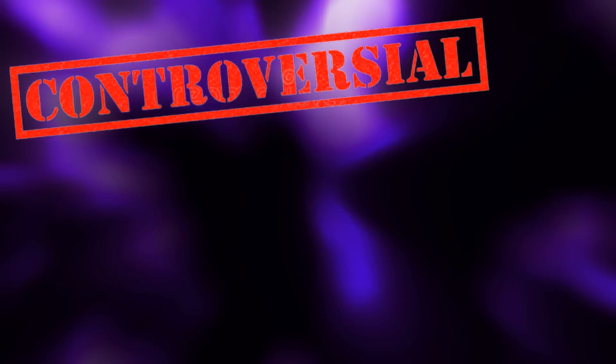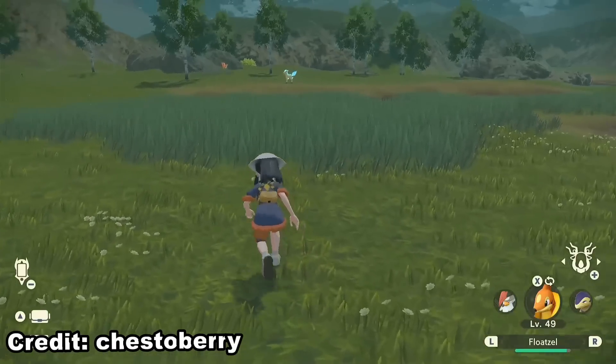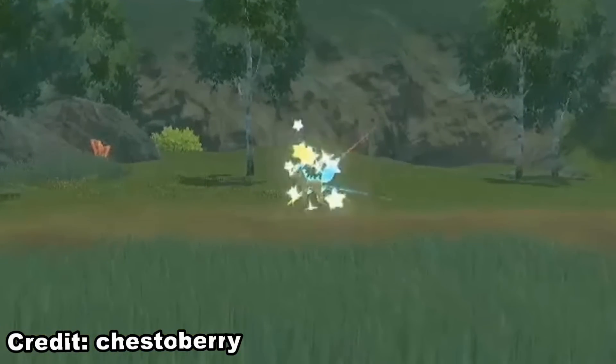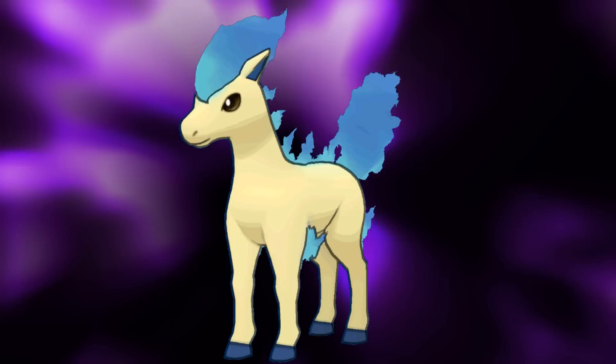One of the most controversial things, or lack thereof, in Pokémon Scarlet and Violet was the removal of the shiny sparkle sound playing when a shiny Pokémon has spawned in the overworld. When finding a shiny Pokémon in Legends: Arceus, you would first have a visual cue of a sparkle spewing out from the Pokémon and an accompanying noise that will make you stop everything you're doing and save your game because you've just found yourself a shiny.